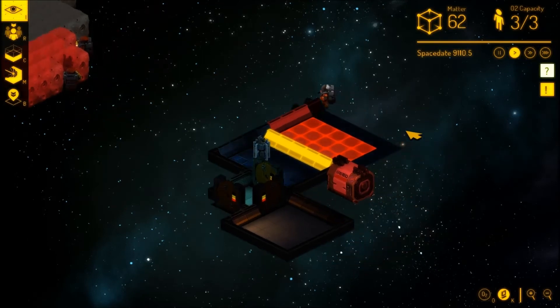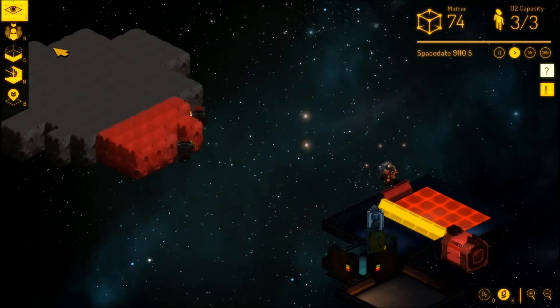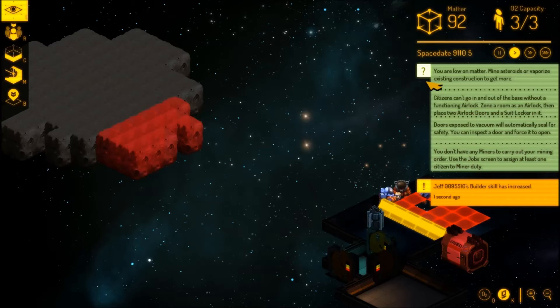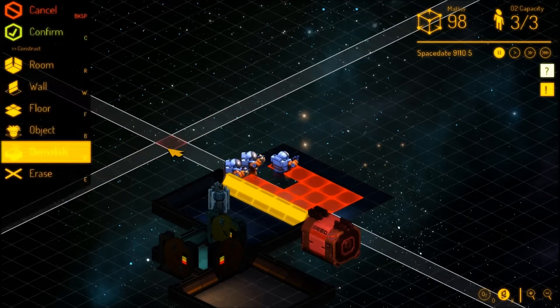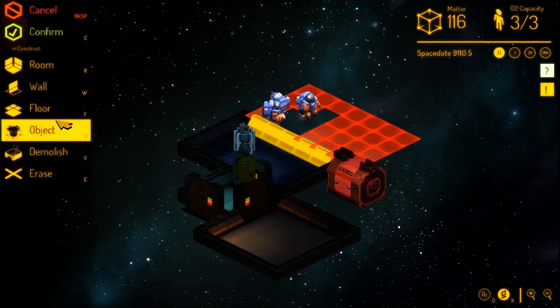Let's go to normal time. They've mined a square each, but because there's no refinery they can't do anything with it. I'll set them to build so they demolish the stuff quicker. The doors are exposed to a vacuum — they can't go in without a functioning airlock, which needs a suit locker. I think I've got enough to build a suit locker right now though.